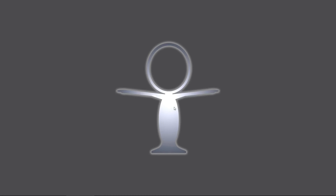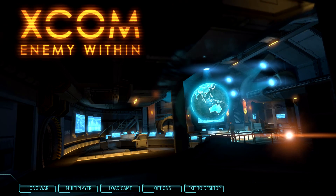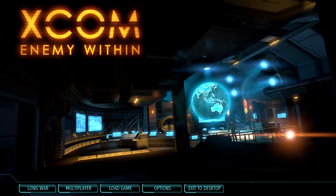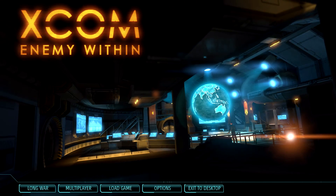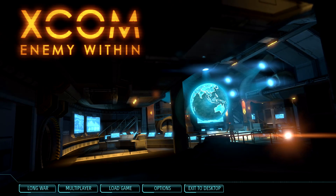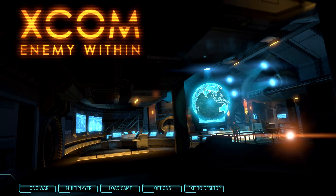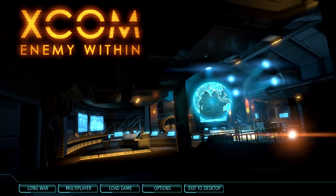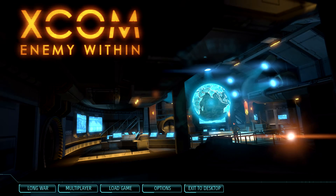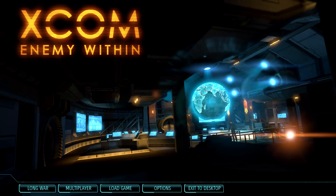Now I'm going to jump back into XCOM and show you the difference. Here we are back in the game. You can almost instantly tell the difference - the railing is smooth, the interior shell is flicker-free, it is absolutely gorgeous. Just look at the computer terminals, the edges of the desks - everything looks amazing. You don't get those jagged vertical and horizontal lines flickering across the screen, and the in-game will also reflect this change.